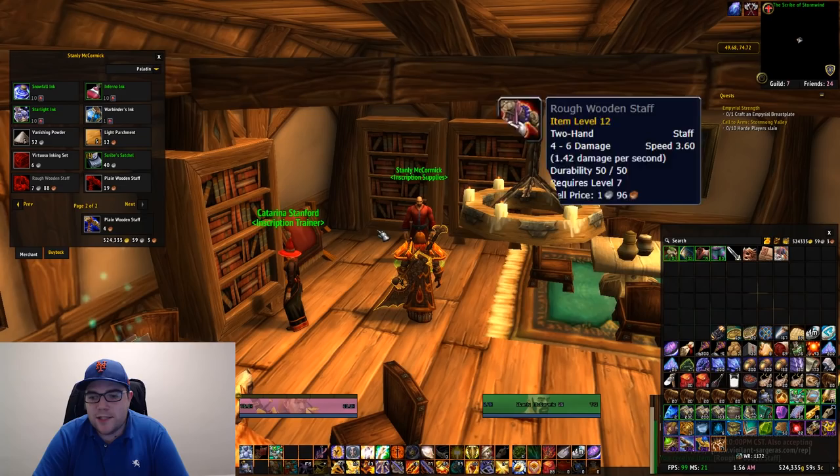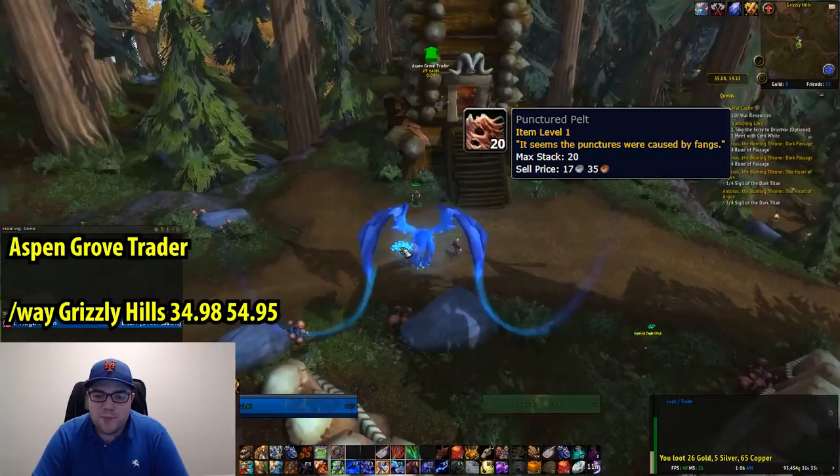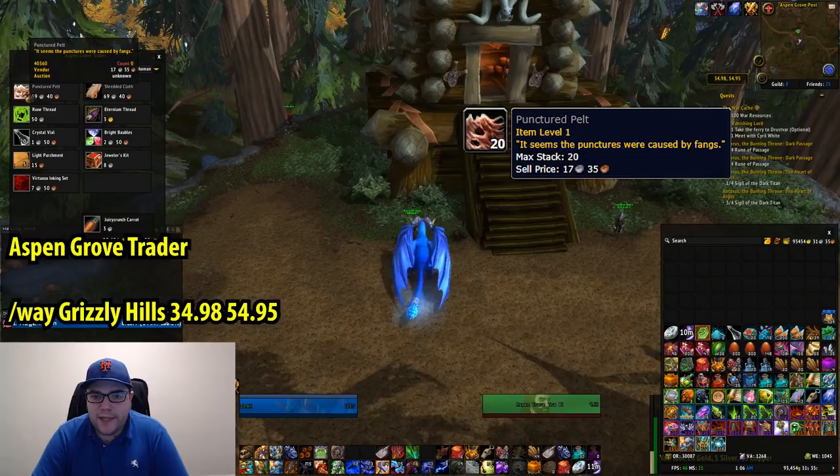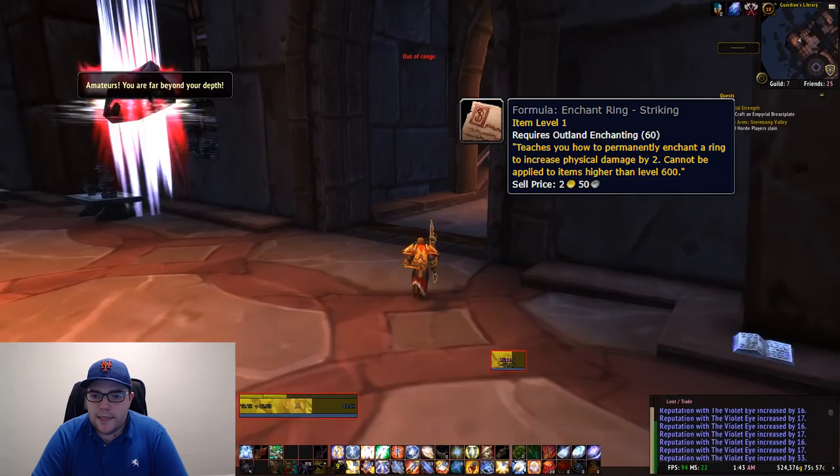The next thing that you need is sold by one vendor in Grizzly Hills. Recently this vendor was patched to be friendly no matter whether or not you've completed the Worgen quest line here. The vendor is called the Aspen Grove Trader, and he can be found at coordinates 34.98, 54.95, and you want to purchase the Punctured Pelt from him. He's the only vendor in the world that sells this, and he's friendly for Alliance or Horde regardless of whether you've done that quest chain.